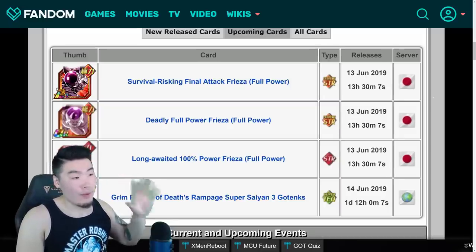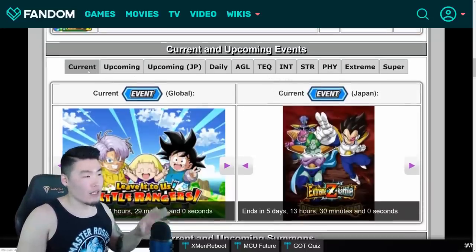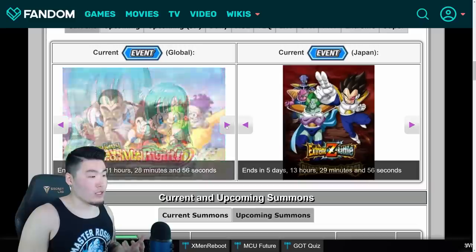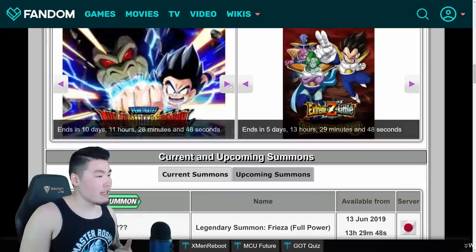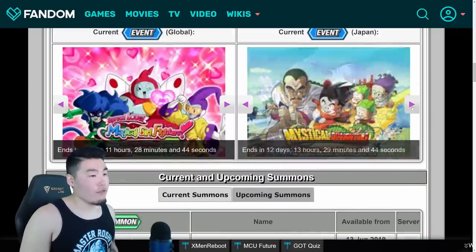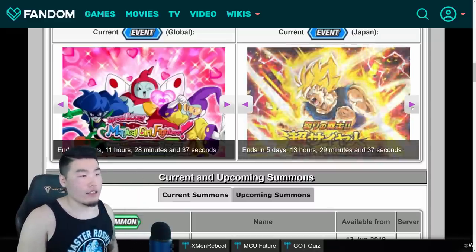That's for the upcoming cards. If you go down even further, they have a feature for current and upcoming events as well. It starts with the current events — as you can see, these are the current events on Global at the moment with the associated countdowns at the bottom. We have all these Dragon Ball events, Ultimate Clash as well ending in 11 days, and so on. And the same thing for JP too — all the current events on JP right now are shown here, at least the events that are part of the current campaign.